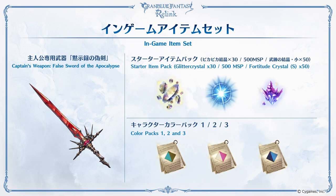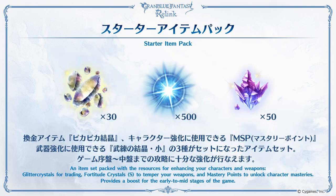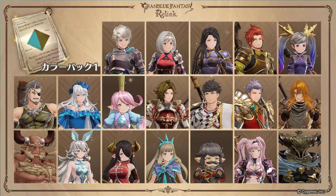They mentioned in-game items you can get when you pre-order the special deluxe edition, such as a weapon with a skin called the False Sword of the Apocalypse, starter item packs to help you breeze through the early game, and character color packs to change the skins of your characters.